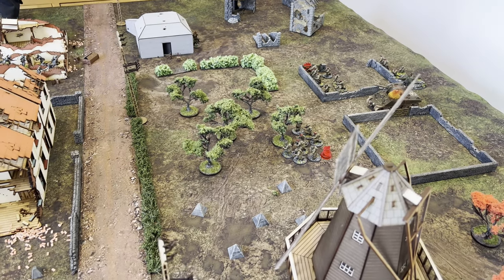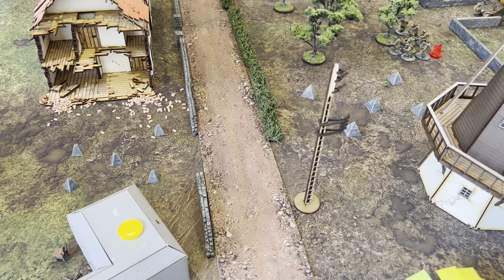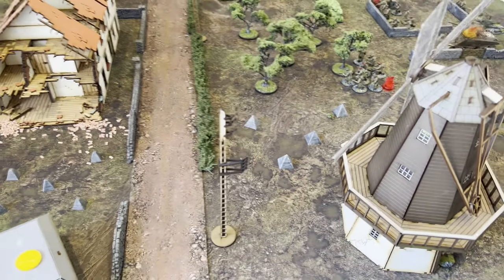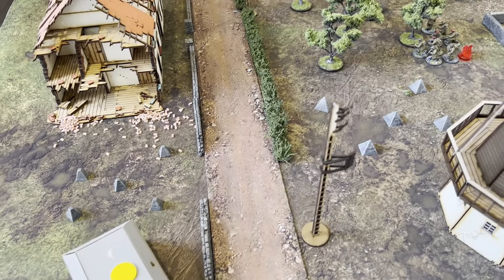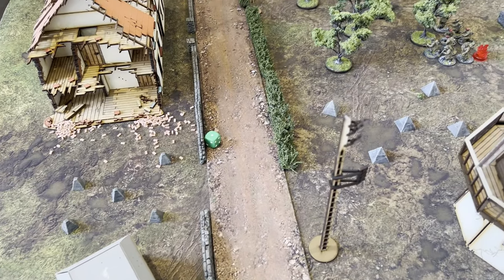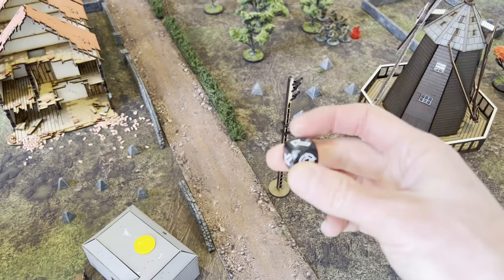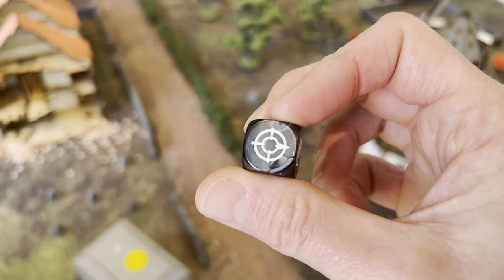At the start of turn three, we've got to work out what happens with the bombardment and artillery shells. The Waffen are inside a bunker so it's slightly harder to kill them, but I might be able to pin them within an inch of their life. We roll the dice and get a one on the artillery barrage — that's a miscalculation which scatters randomly 3D6. We're going to employ the use of an old school scatter dice — soon to be coming back, apparently.